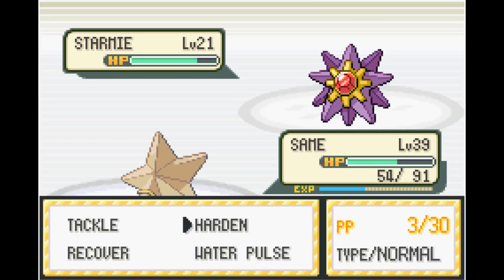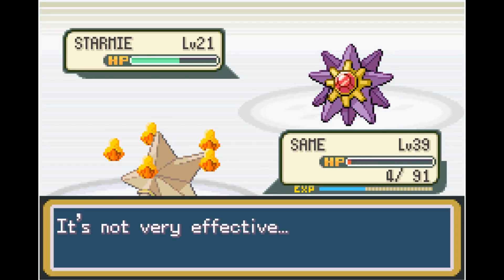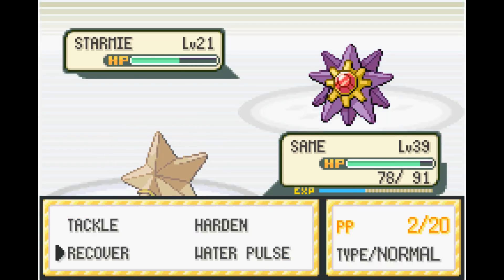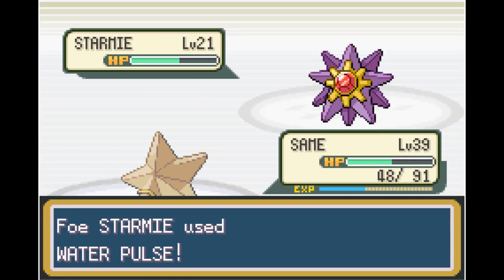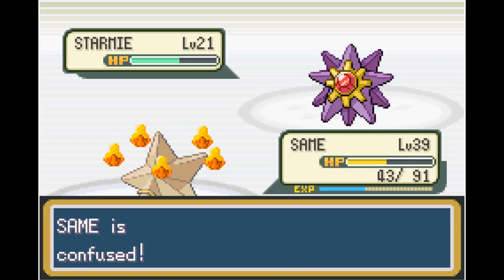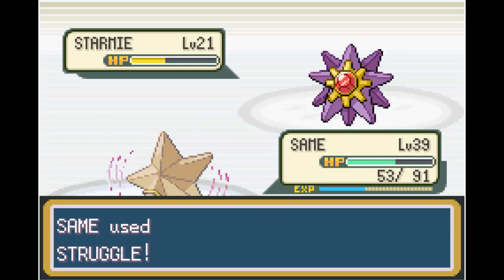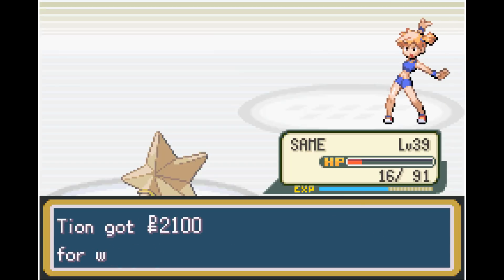Next up is Starmie, the evolved form of Staryu, which is only stronger. We do have four Recovers left so I know it's possible. Eventually we run out of attacking moves, which is awful — we have to waste all of our PP just to use Struggle. Luckily we get off a couple Recovers and don't hit ourselves in Confusion again, and we're finally able to take out Starmie using Struggle.